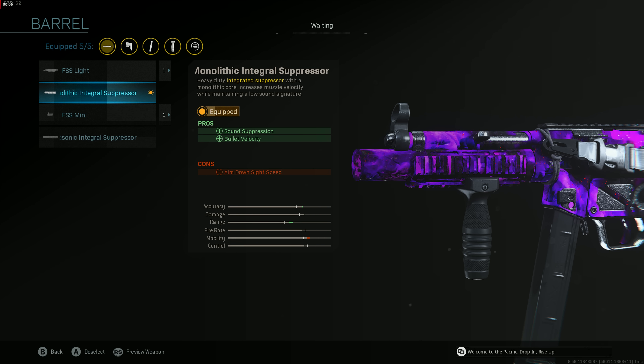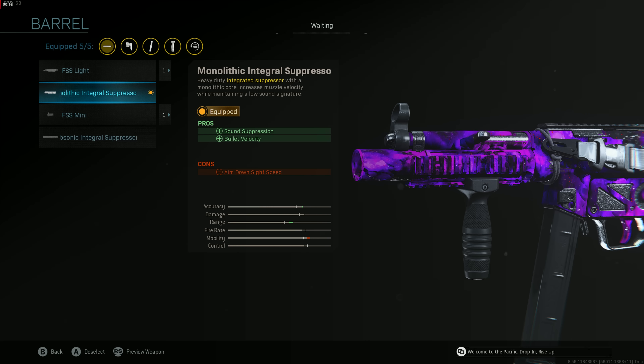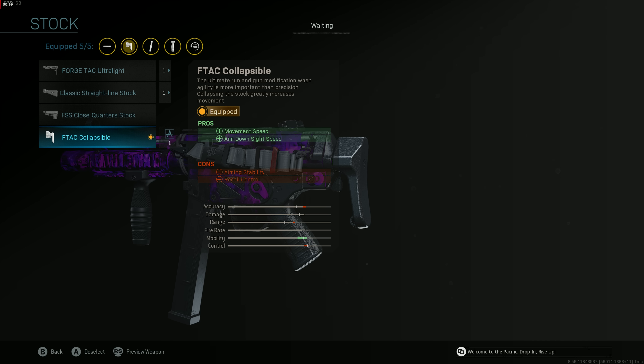Hopping right into the class setup: we have the Monolithic Integral Suppressor first. This gives you sound suppression and bullet velocity — bullet velocity is how quickly your bullets hit the enemy, so it makes your gun kill faster. Sound suppression keeps you off the radar so people never know where you're at. Then we have the FTAC Collapsible Stock, which gives you movement speed and aim down sight speed.